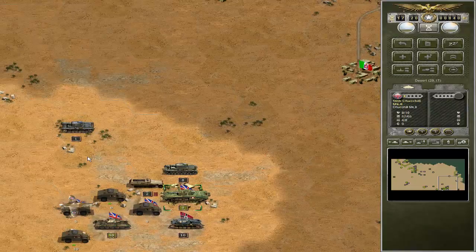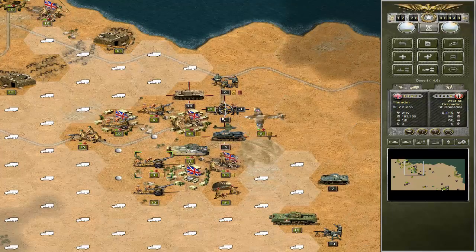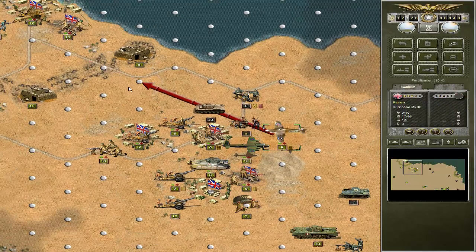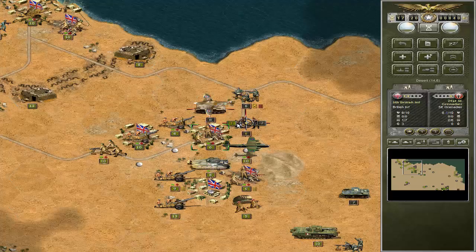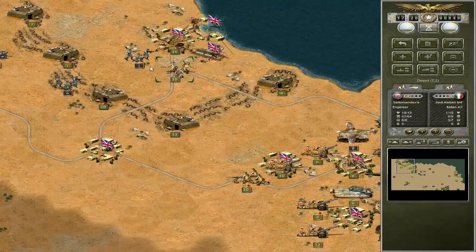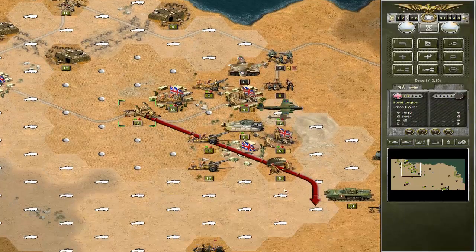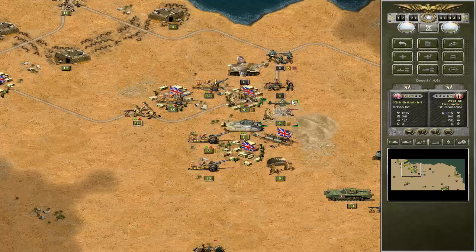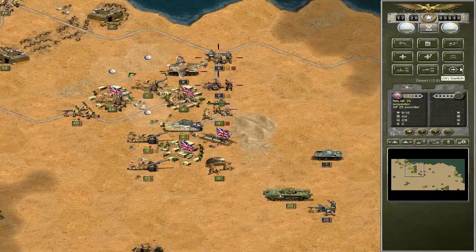We need to start getting rid of certain units here as they are kind of problematic. Let's use the Leman Russ to get rid of these bastards — thank you very much. We have the Steel Legion here; they could annihilate a few things if given a chance. It does say Special Legion troops — their Special Legion troops are amazing, ours are kind of crap. And that's how it works. We can actually switch for the 25 pounder.